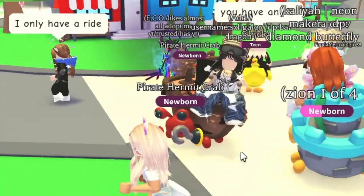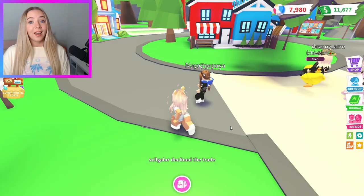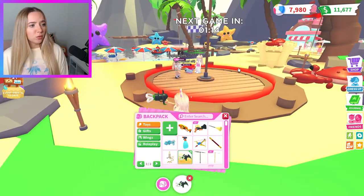I do feel like this is all a bit repetitive. This person already has the legendary pirate hermit crab — I wonder if I could offer for it. Oh, it has a ride potion on it. If I give him a fly ride chimera... I guess I'm not good at offering. This mini game is one I've already played.